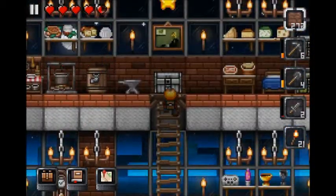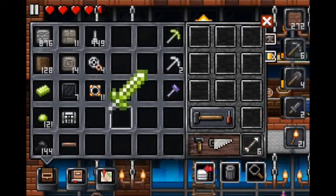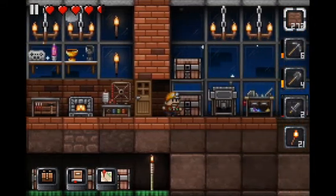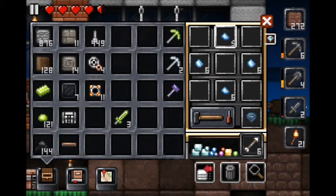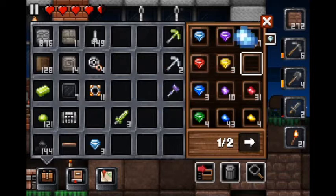We need an anvil. So we have these three and then hopefully I have three diamonds. I think I should have one — oh, we have plenty to make more though. So we'll go like that and make three of those. And there we go.